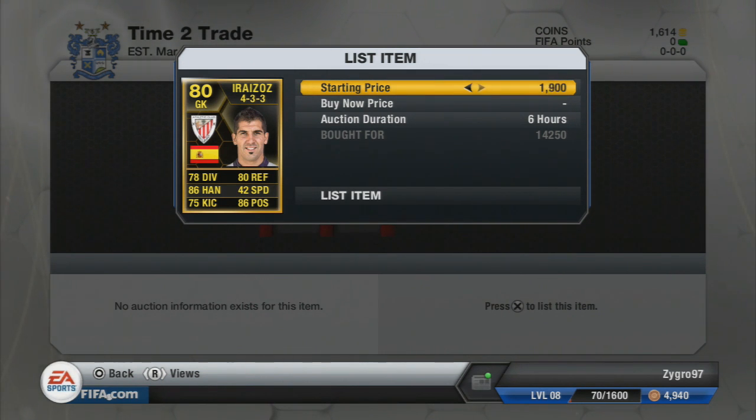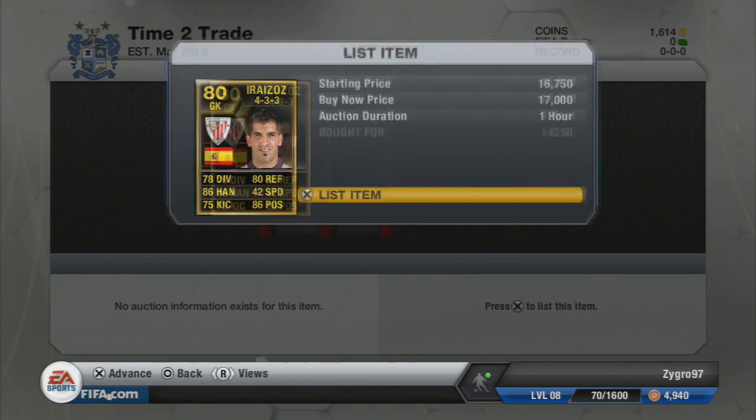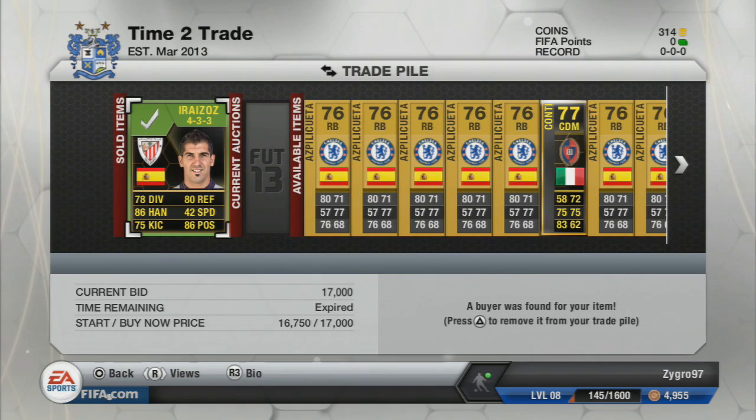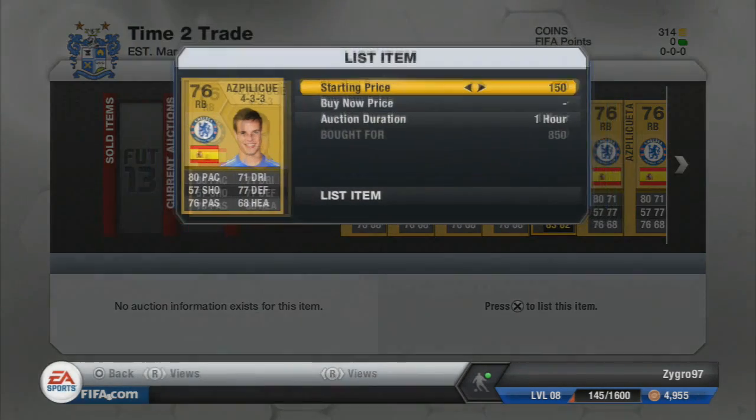Moving on, we're going to talk about Ed Rice — quite a new inform. I've liked Bill Bout in the BBVA; he's a Spanish goalkeeper in a 4-3-3 formation. We paid 14,250 coins for him and listed him for 17k, which should be around a 2.5k profit after tax. As you can see, he does go ahead and sell — a decent little bit of profit there.